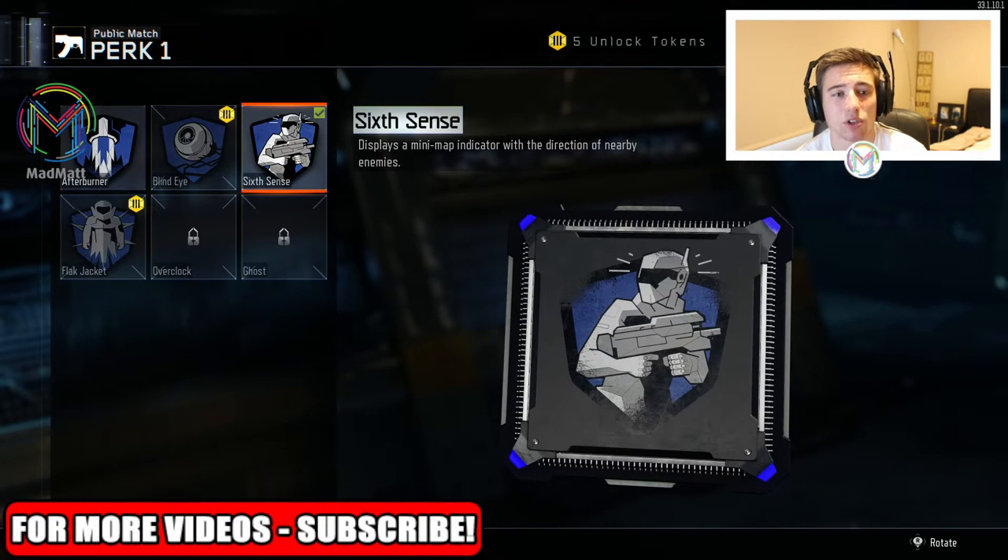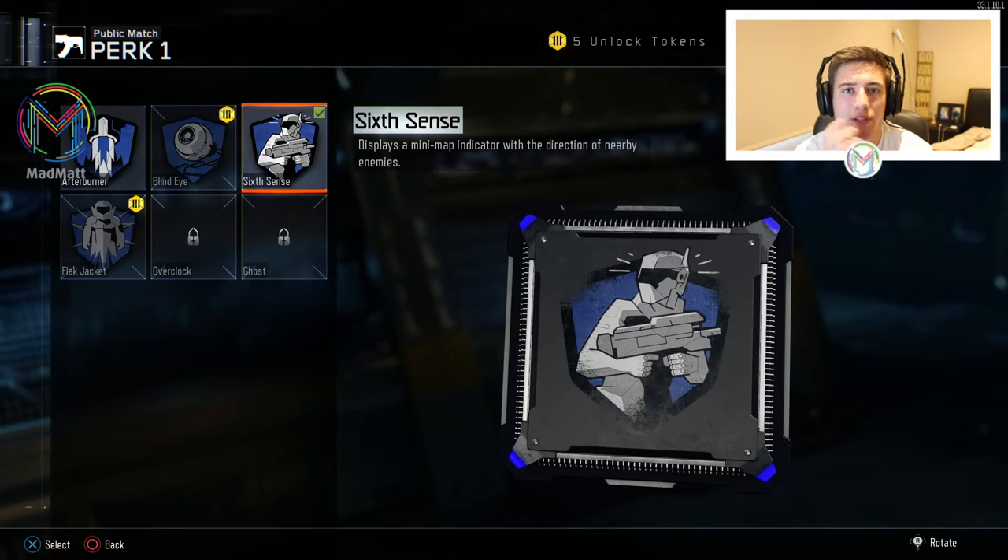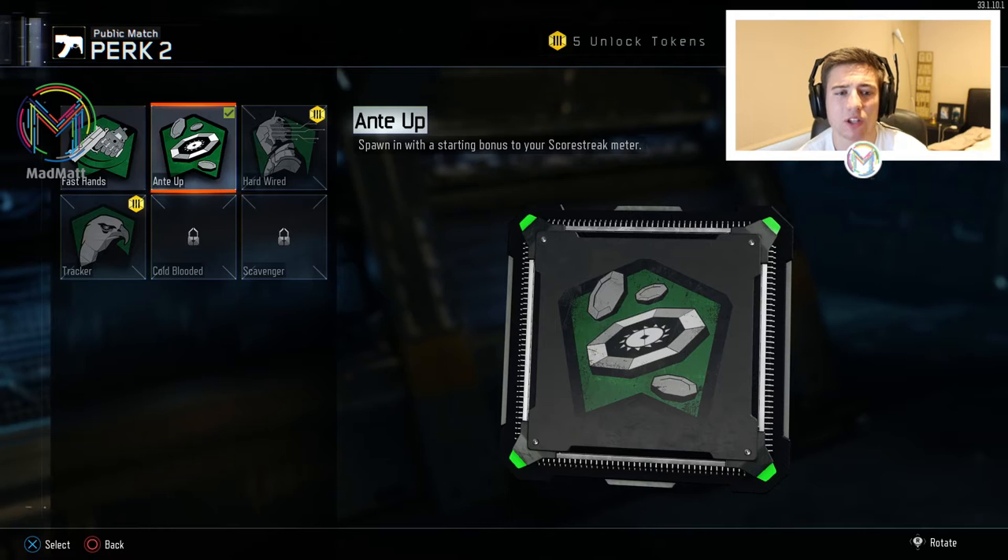For Perk 1, I have 6th Sense. I really recommend it — as you can see on screen it displays a minimap indicator with the direction of the enemy. So if you're sitting in a corner reloading and an enemy is coming from the left, your minimap will flash red from the left and you'll know enemies are there. It's like a 6th sense around you in a small perimeter — not too big, not overpowered, just a small vicinity.